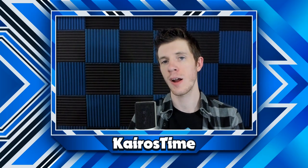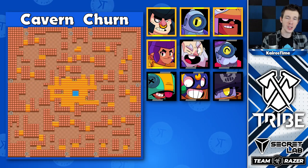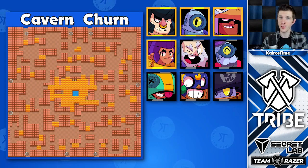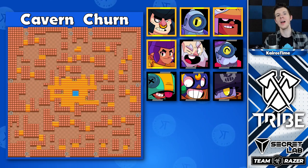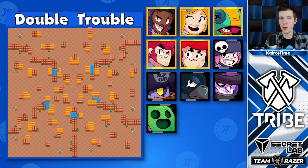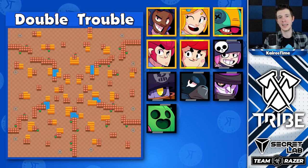Up next is Solo and Duo Showdown maps. Reminder that with certain strategies, you can literally push any brawler in Showdown, but the brawlers we're about to go over are the most competitive. Cavern Turin has lots of bushes, which makes Shelly and Bull great options. Bo is great here if he has his star power, and Rico is the best early game because of all the corridors. Double Trouble is a very wide open map, making Brock and Piper the best. Leon is also great due to people not suspecting him when he's invisible.